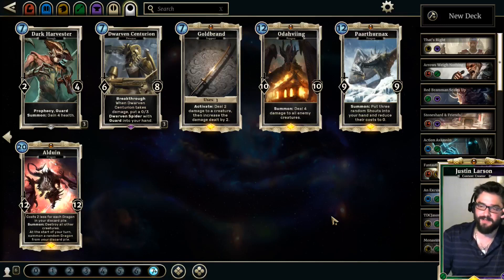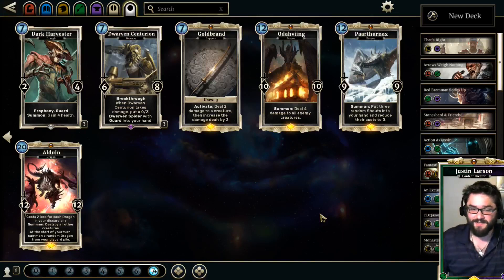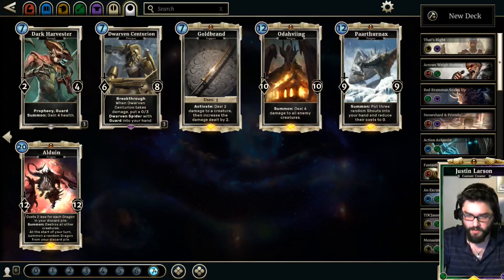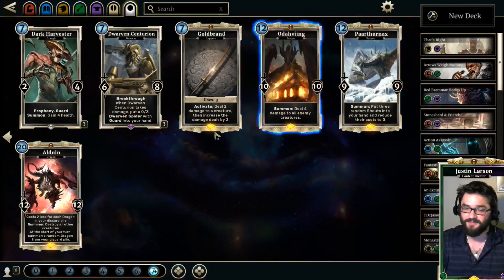Parthenax is one of the cards that's impressed me the most. And Alduin — it's a 12/12 that costs two less for each dragon in your discard pile. Summon: destroy all creatures. You can play this on an empty board and it'll just start churning dragons out of your discard pile. Odahviing and Parthenax are on that page — bringing those back provides incredibly powerful summon effects. Even bringing back a Ramp Dragon or Windshear Dragon is amazing, and just having those bodies on the board is fantastic.